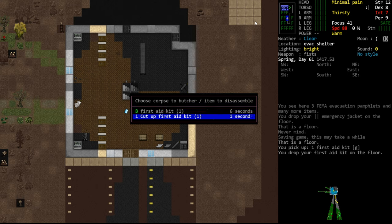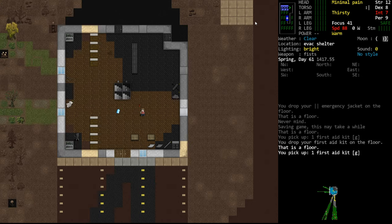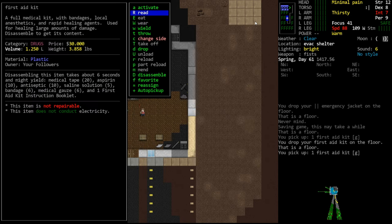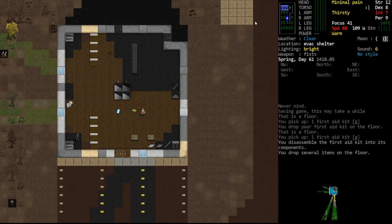We do this through the butcher menu. Do not cut it up — if you cut it up, you will destroy the first aid kit. You want to go to butcher, which takes generally longer, and this is disassembling the item. If you really want to be safe, you can pick up the item, go to your inventory, select that item, and go to disassemble. It will simply take apart the item and dump the contents on the floor.